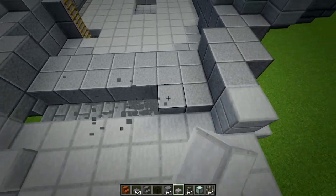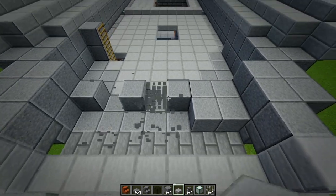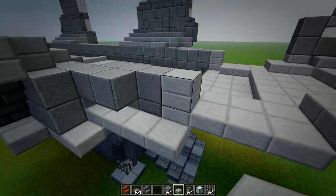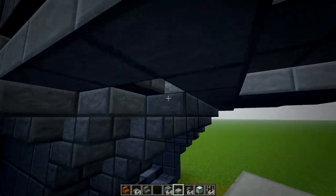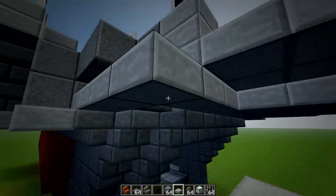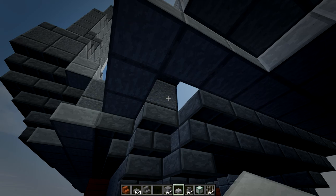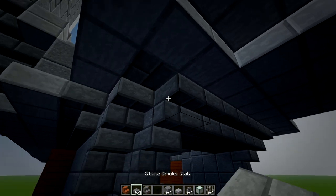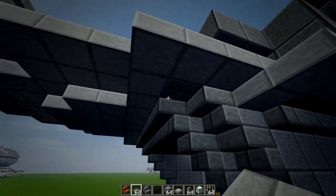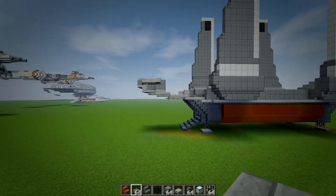I've got to be very careful about what I take out where, because when we take the blocks out it doesn't leave as much to play with. That was put under there, so I need to be very careful. In fact what I might have to do is put a normal block in there to match up that side like that. Let's just put that in there so that sort of matches, and then the incline — I've done three.